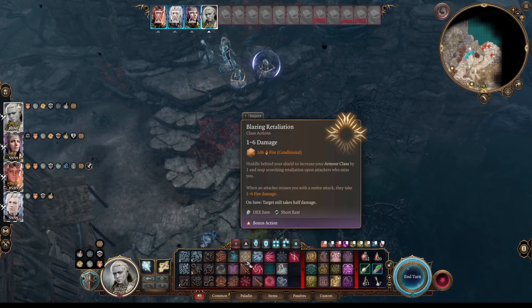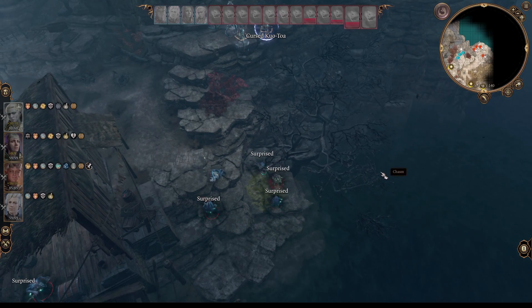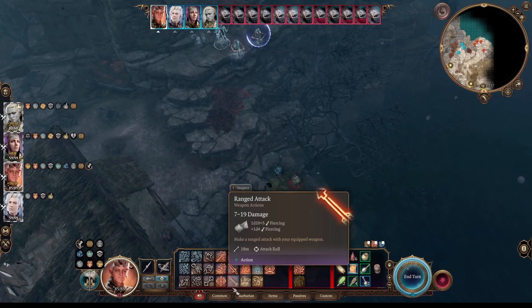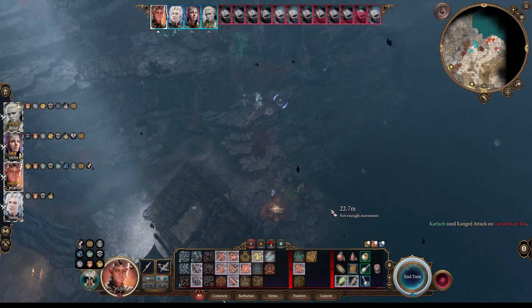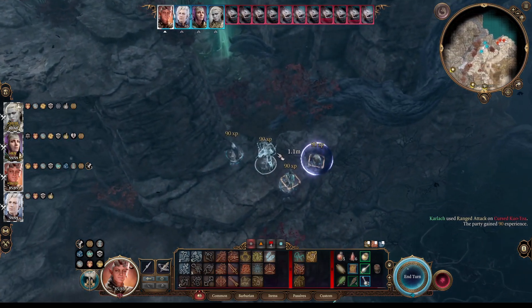You've used your action, you're done. Let's let these guys go — they were all surprised so they don't actually get a turn. Let's keep using ranged attacks here. We've got the high ground, so why not? There we go, there's a kill — very nice.